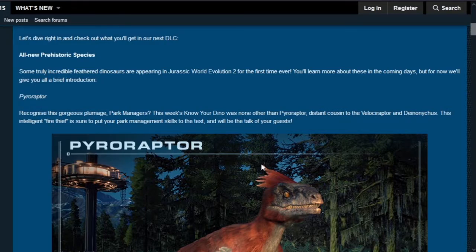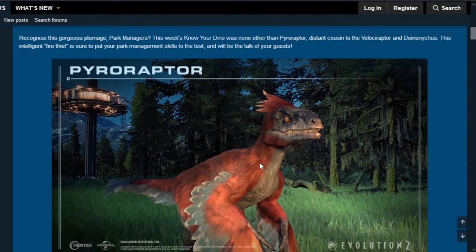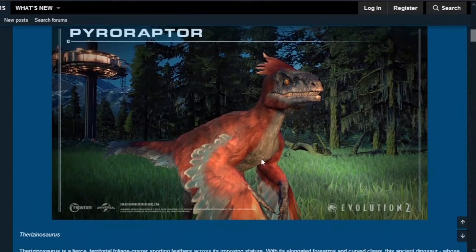This intelligent fire chief is sure to put your park management skills to the test and will be the talk of your guests. This is the image of the Pyroraptor — you can see how gorgeous the feathers are, very detailed. What an amazing-looking dinosaur.